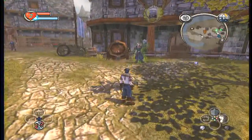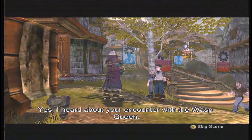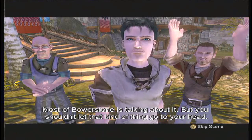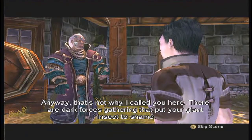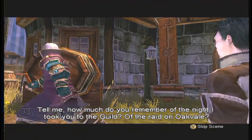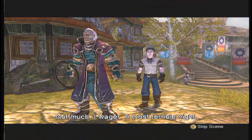Alright, first things first. Oh hi Maze — can I avoid him? Yes I could, but I don't want to. I just need to talk to him. 'Enjoying all the attention?' 'What attention?' 'Yes, I heard about your encounter with the Wasp Queen. Most of Bowerstone is talking about it. But you shouldn't let that kind of thing go to your head. Anyway, that's not why I called you here. There are dark forces gathering that put your giant insect to shame.' 'Really? Tell me.' 'How much do you remember of the night I took you to the guild — of the raid on Oakfell? Not much, I wager.'